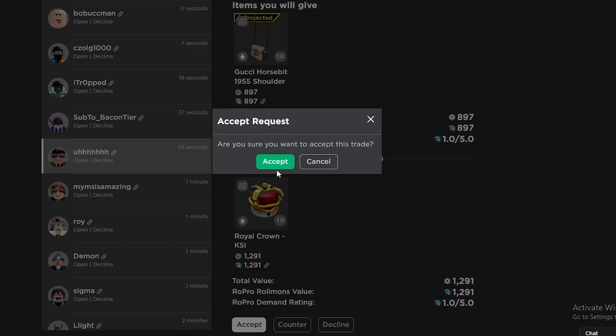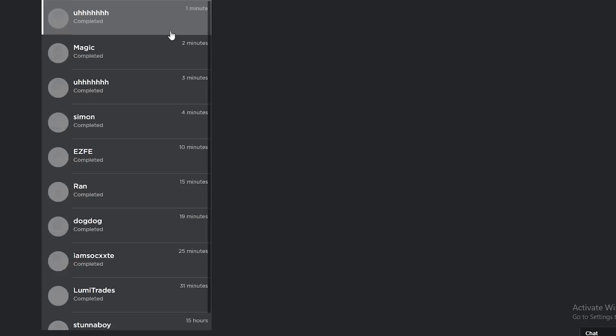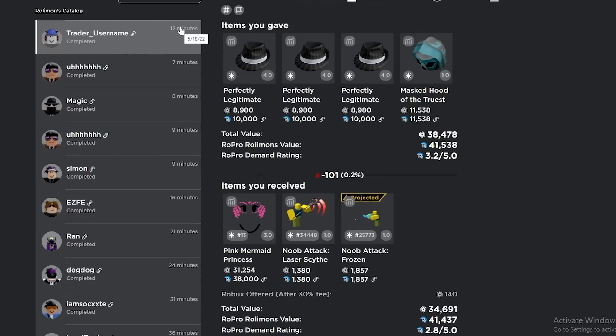It's the same guy — maybe that's why, or you get different waves. This trade got completed — we get rid of three legits and the Masked Hood for the Pink Mermaid, Noob Attack, Noob Attack, and some Robux. I overpaid 101 which isn't bad, and the Noob Attack is a little bit projected so maybe it's a little bit more than 101.